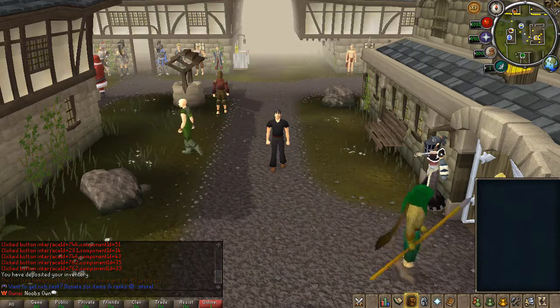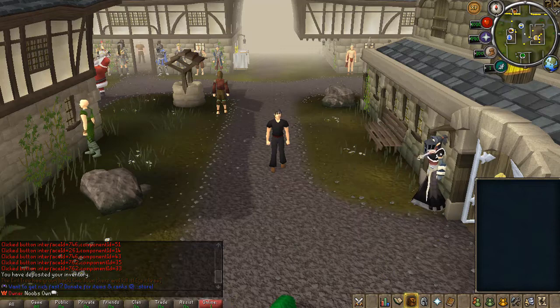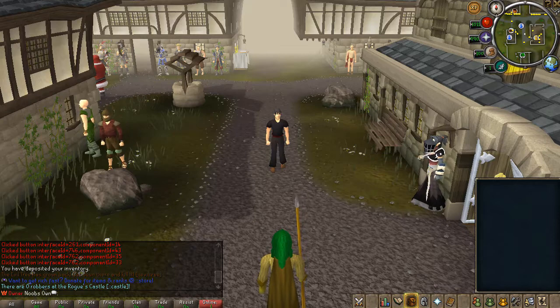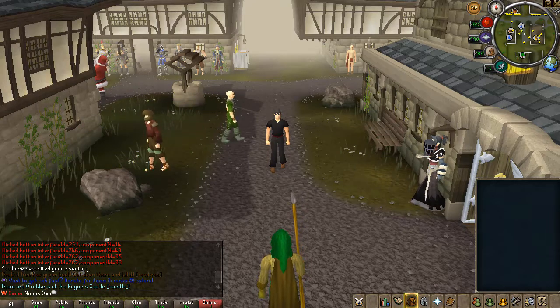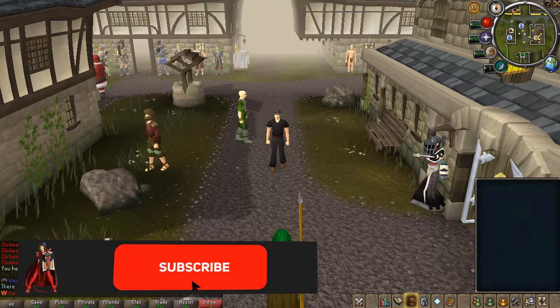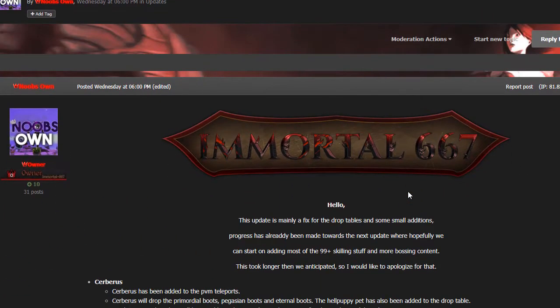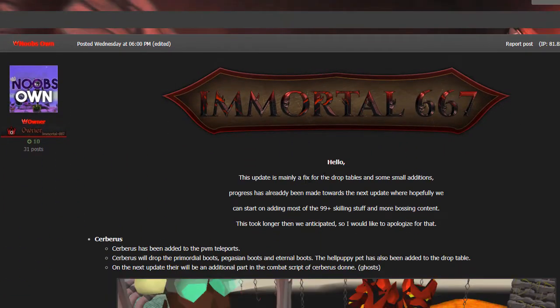To start off, there was a lot of fixing models and stuff, and there is still a lot of work that needs to be done. The developer is working on a fix for something, but I'll go more in depth on that once the fix is done. Let me pull up the forum thread so you can see what actually happened. The update was mainly a fix for drop tables and some small additions. Progress has already been made towards the next update, where we hopefully can start adding most of the 99+ killing stuff and more bossing content. This update took a bit longer than anticipated, so we apologize for that.